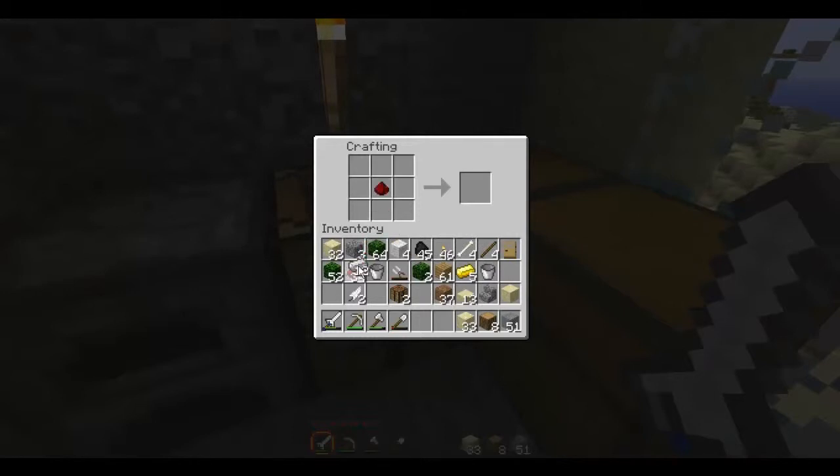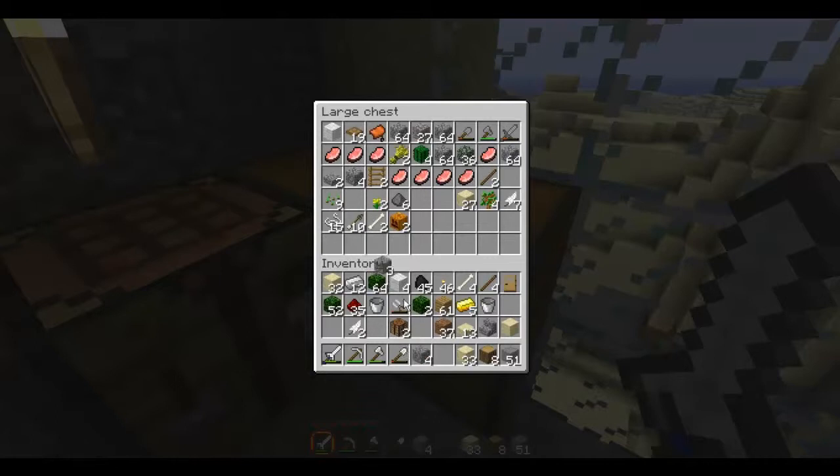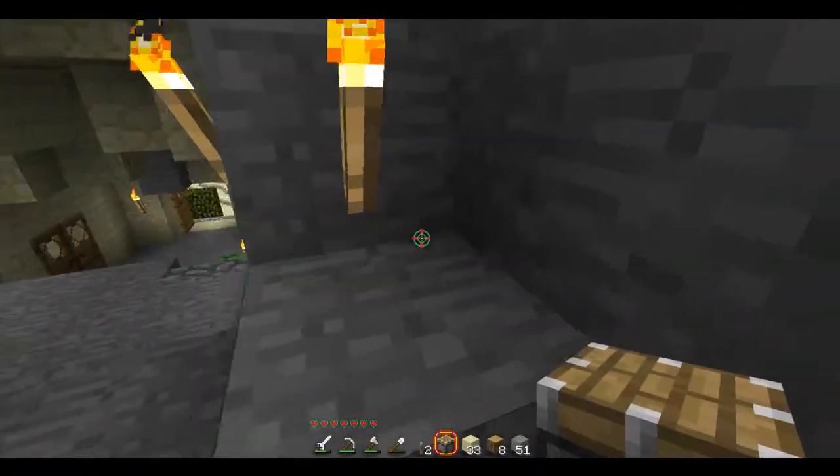Let's see if I can make it now first try without any fails — and I failed already. I don't have the required cobblestone. You always need cobblestone; you never know when you'll need it. I need iron as well — and I failed again. I need two levers. I know this will be a stupid thing, but why not do it like this?